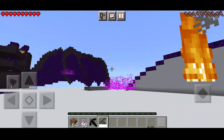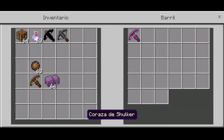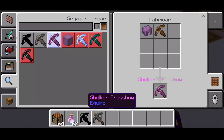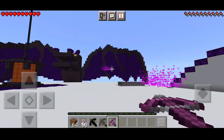Después tendríamos la de shulker — la ballesta de shulker. Vamos a necesitar una de estas de shulker, que sueltan cuando los derrotamos. Aquí la tendríamos. La ballesta de shulker va a disparar pues los proyectiles que va a hacer que leviten los mobs.